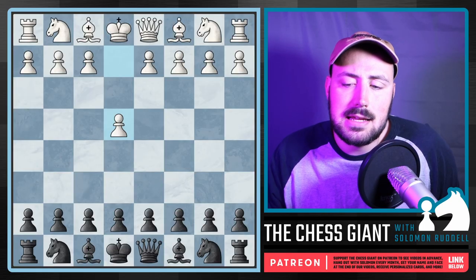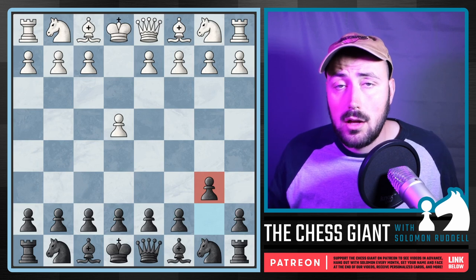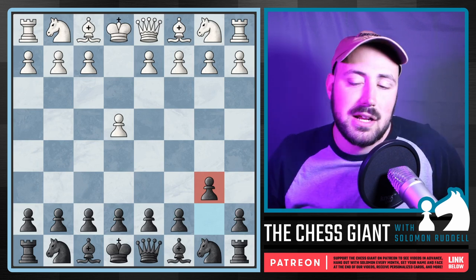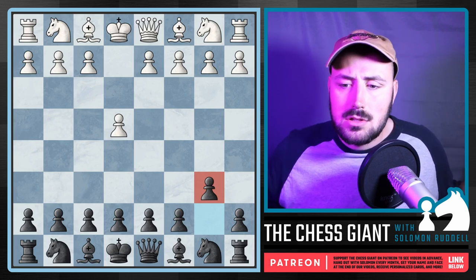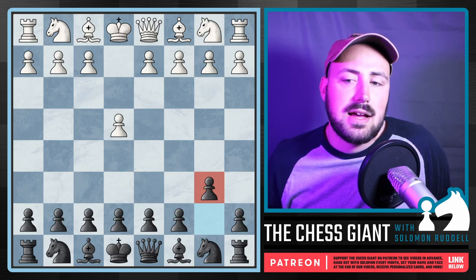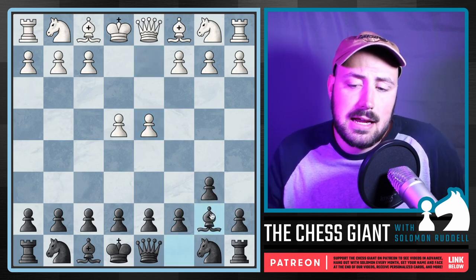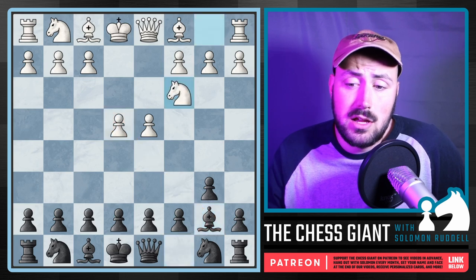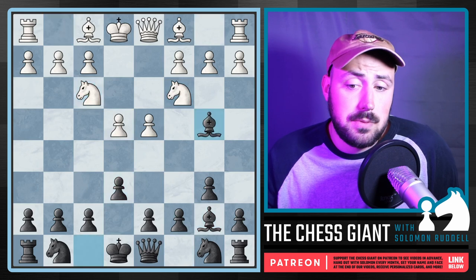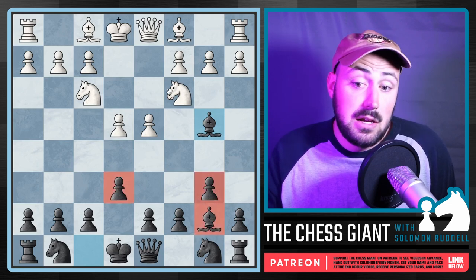Next up, we have the Owen's Defense. I'm a big fan of this system — you could really play it no matter what level you're at. It starts out with B6. White will probably play D4 almost every game, and we respond with Bishop to B7, attacking that pawn. If White plays Nc3, you have to play E6 and Bishop B4. Very simple play to start — in the Owen's we go move one, two, three: B6, Bb7, E6. If there's a Knight on C3, we pin it, and now we're threatening to win the pawn on E4.